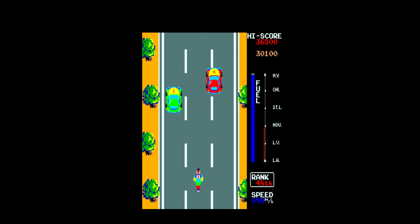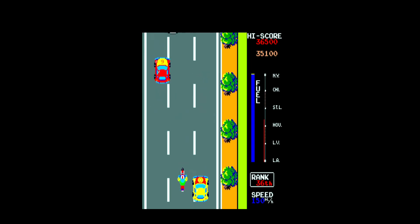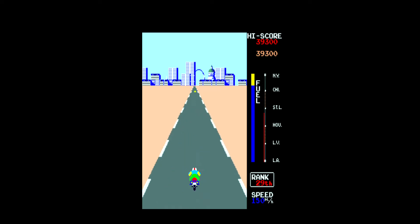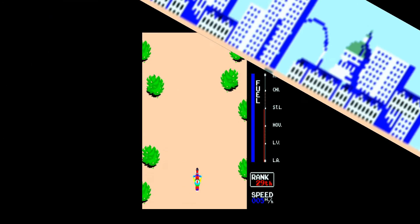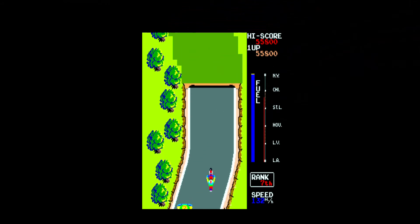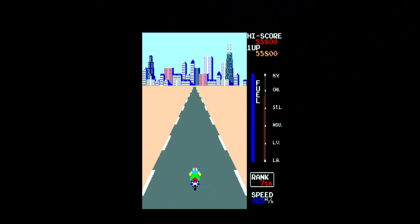The third leg will take place once again on a paved road like the first leg, although the road will be narrower in many sections. The final part of that leg will take place with the Seattle skyline in the background. The fourth leg will once again take place in a desert setting similarly to the second leg, including road sections with underground portions. The final part of the fourth leg will take place with the Chicago skyline in the background.